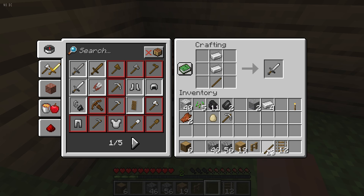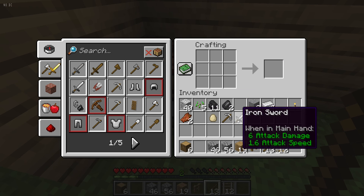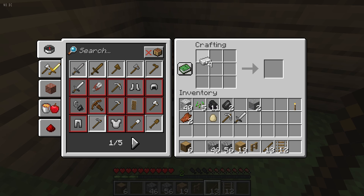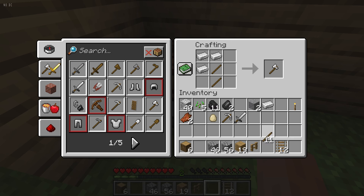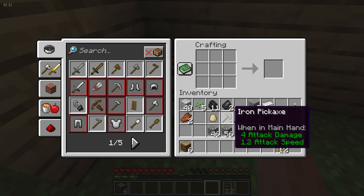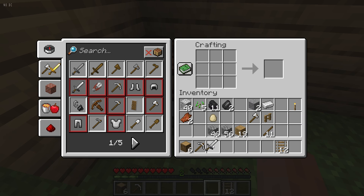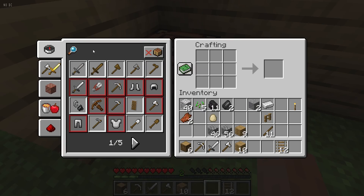So I'm learning Minecraft quite a bit. If you can see the railing, it's because I actually wanted to get out of the place and stumbled upon a chest. I got the railing, the egg, and some other stuff. So now that I can keep it there, I can craft a door.